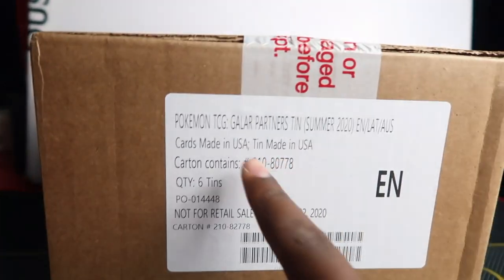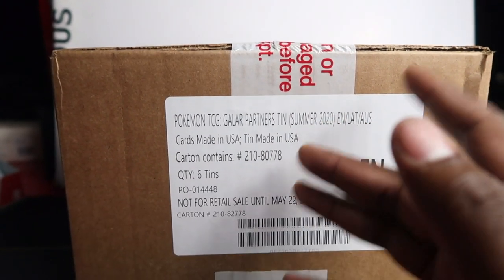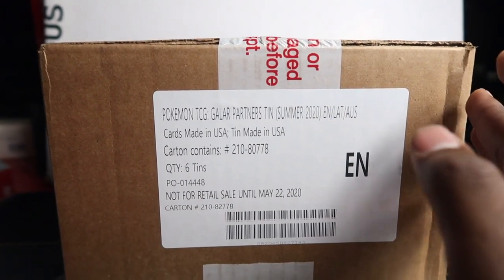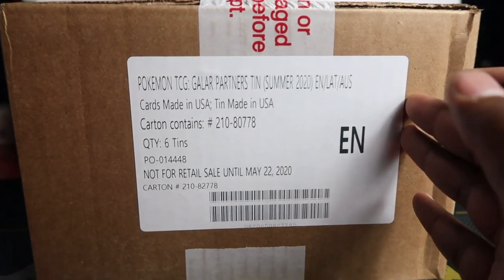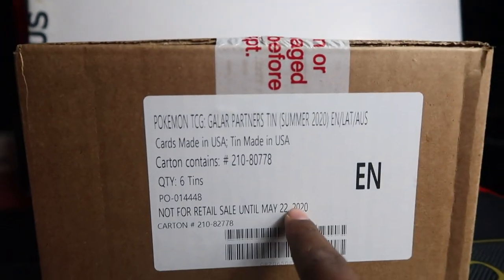We've got the Zacian and Zamazenta tins. But look at this - this is Gala Partners. I swear Gala Partners is those Rillaboom, Cinderace and Inteleon tins. But I opened one early just to double check before I did this video, and they are the Zamazenta and Zacian tins. And it's got the release date which is today.